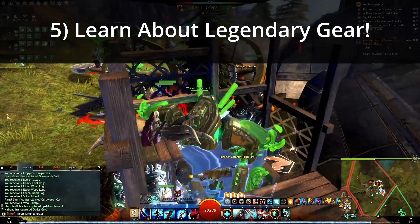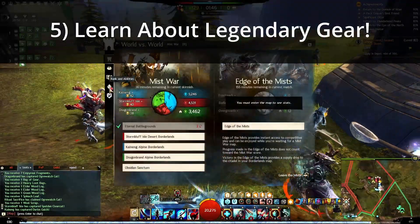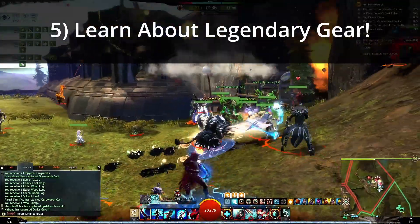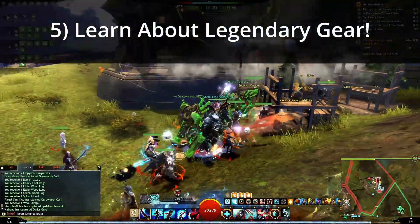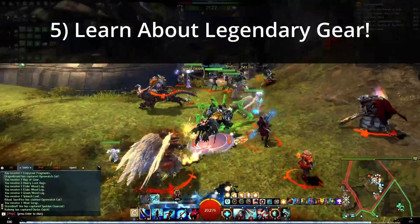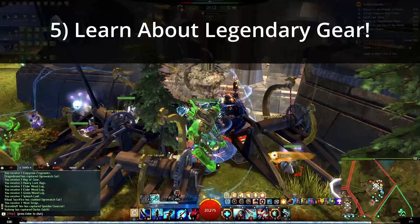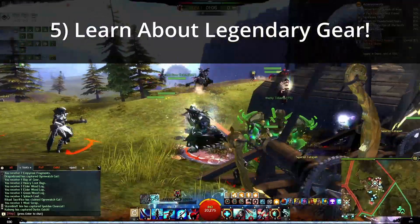The last tip is learning about legendary gear. Another reason I say learn about World v. World is that for legendary gear, if you go to the reward tracks, there is the Gift of Battle. The Gift of Battle is required for most legendary pieces of gear, and you get it just by playing World v. World. World v. World is very fun for me, but I know it's not everybody's cup of tea. So if you can get a little bit of that time in early — especially during events — once you hit level 80, try it out. Run the Gift of Battle, and if you have your map exploration done, you're pretty far along for getting your first piece of legendary equipment.